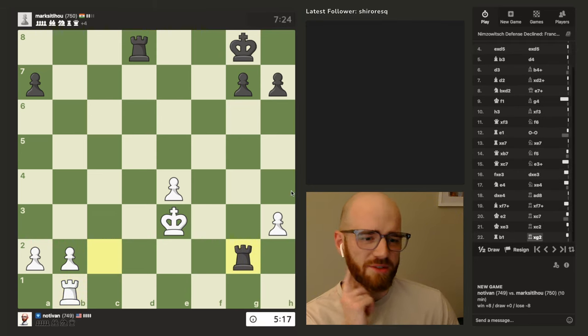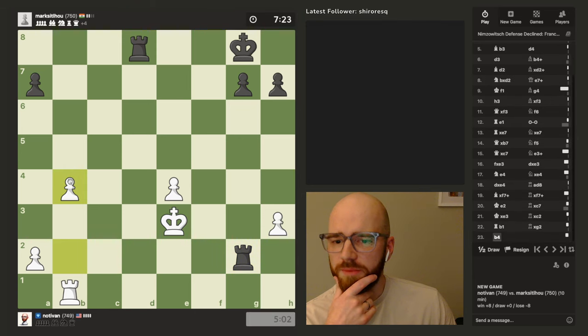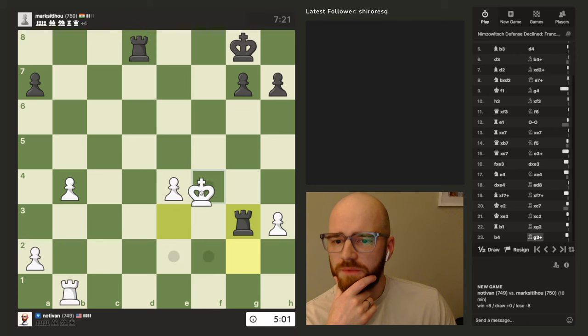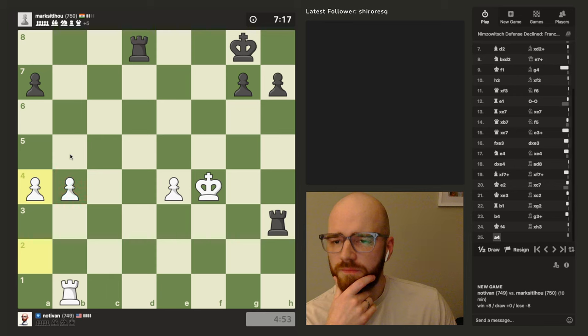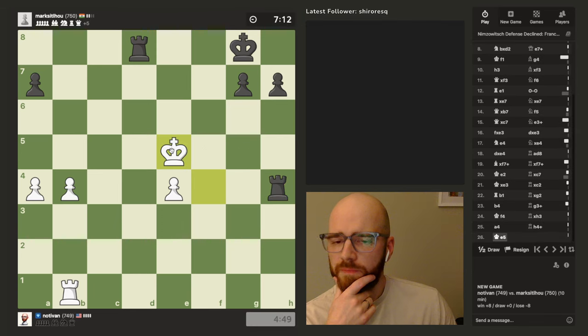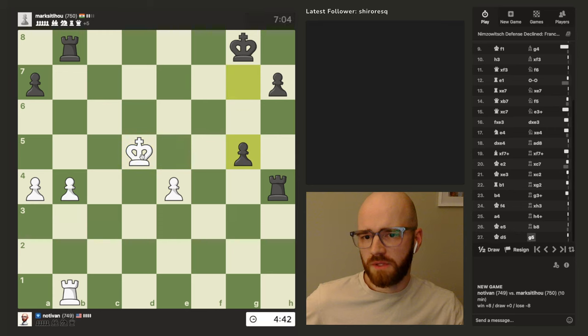Man, I don't know how I'm going to come back from this. I had such a big lead, and I just threw it away. What do I do? Maybe I can just pray that I can get a passed pawn or something. I was trying to be really clever, but it just didn't work out. I got a little bit too confident there. Maybe I can still make this work — no, I can't actually.